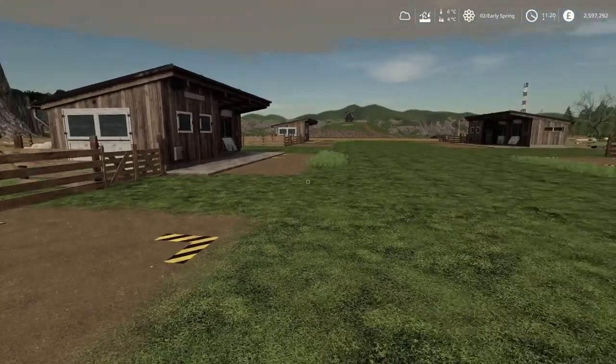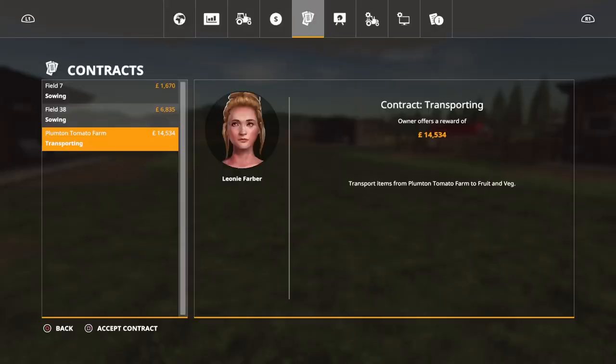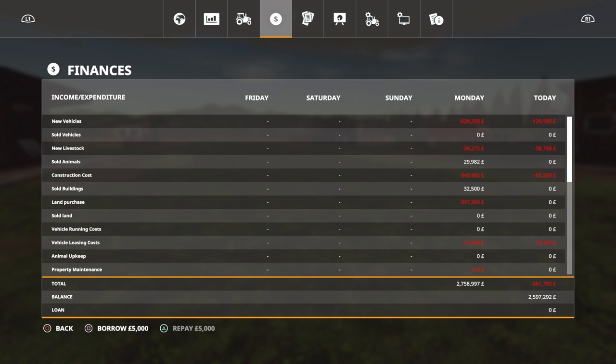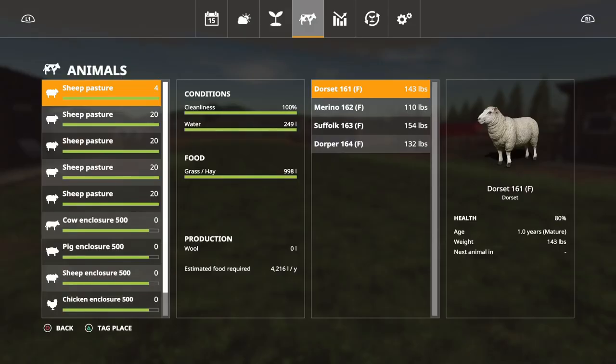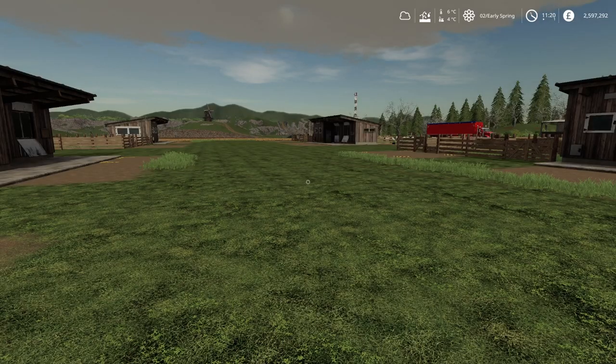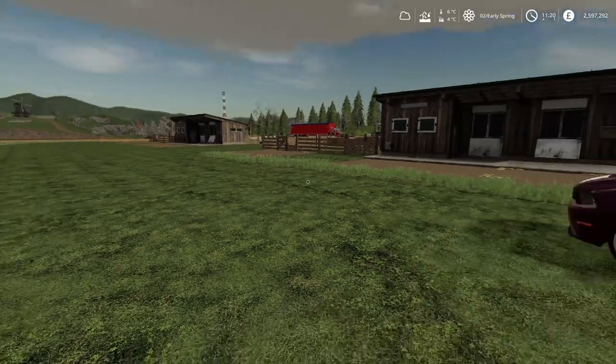Let's fast forward time now. The day we're on is day eight in Seasons. We're on Tuesday, and when we go to the Seasons menu the weather forecast says today is Wednesday - so it's one day behind, but that doesn't matter. We'll just fast forward time and see what happens.